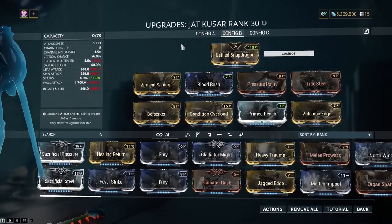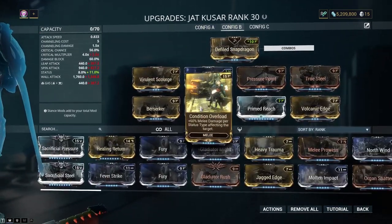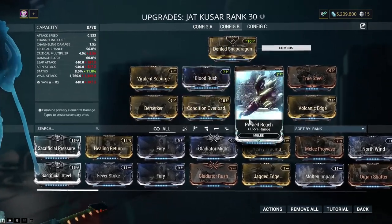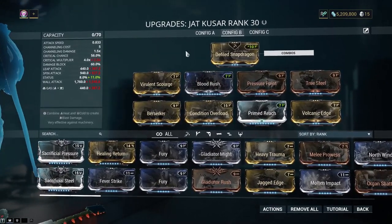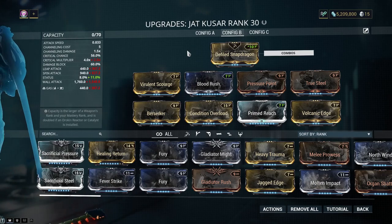I have another build to show — this is a Condition Overload build. Also, this thing comes with two V-Polarities, which you can't say about the Adorex. You don't have to use any Forma with this. The Adorex is a bit of a Forma hog and it's not as good as this at all. Screw off with your spin-to-win bullcrap — if you only do spin-to-win with, like, Mirage or something, are you having fun with the game? Probably not.